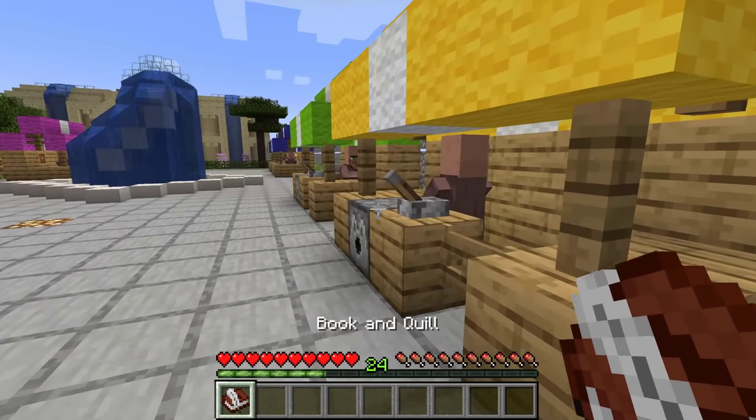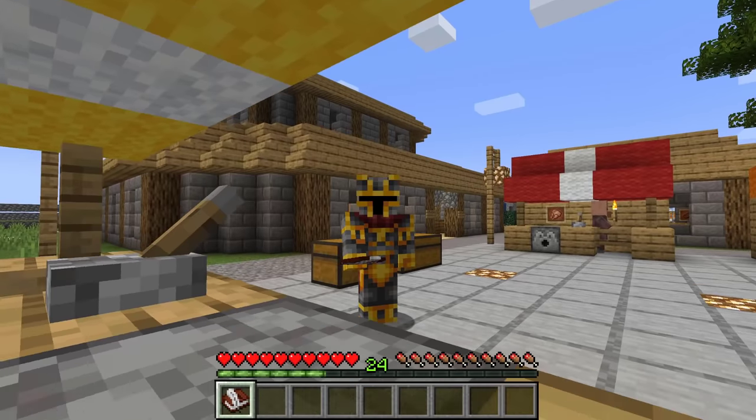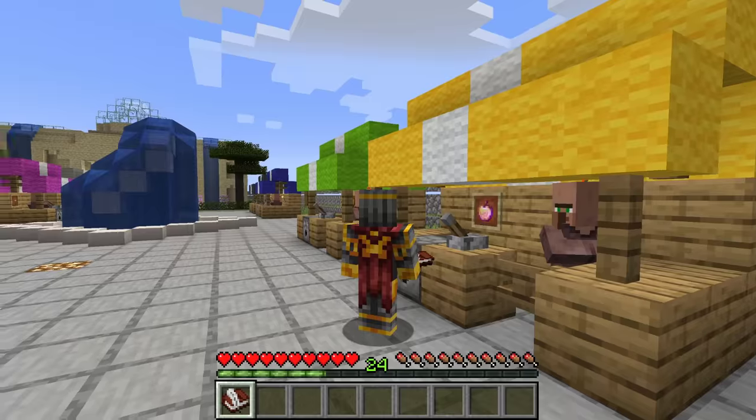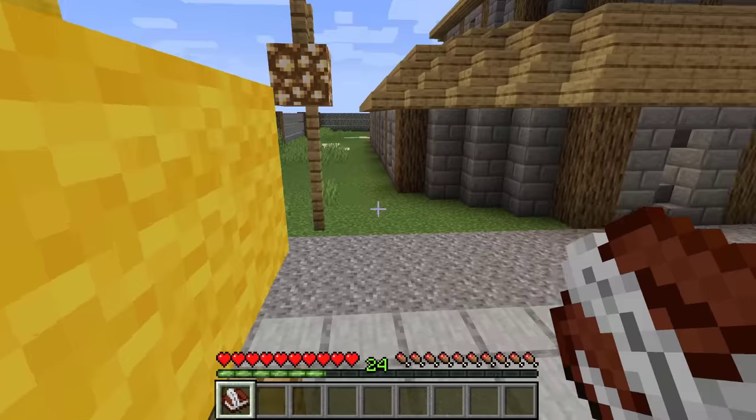Let's go and read this book that the villagers have given us. Hello Naveed, we are going to open our zoo today and we haven't spawned many animals. Can you please help us spawn the rest? The guests will be here at any minute! Wait, are you saying you haven't got any time whatsoever?